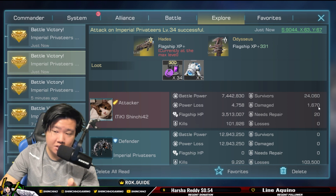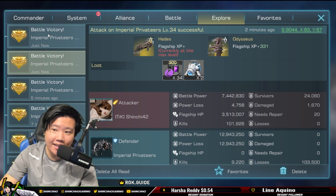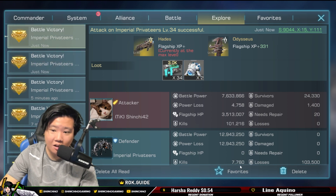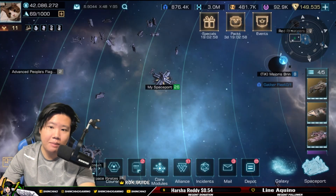Damaged ships: 1,670 vs 1,400 — way less damage. Kills: 7,000 vs 9,000 — a huge difference, and that's with only a few gear items equipped, not even maxed out.